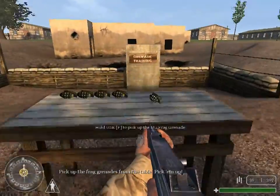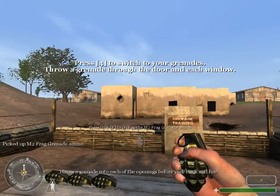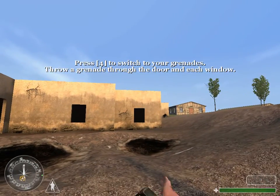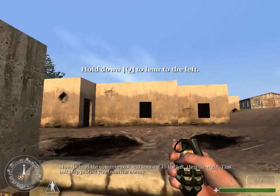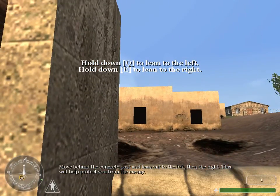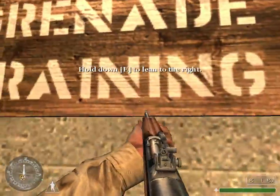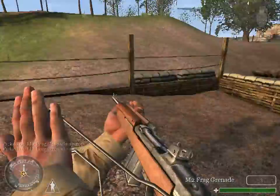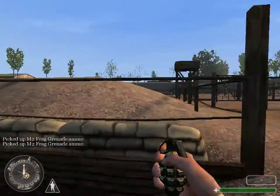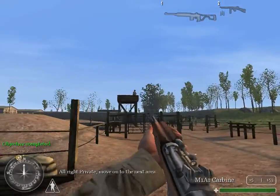Pick up the frag grenades from the table. Throw a grenade into each of the openings before you. Rock and fire! Move behind the concrete post and lean out to the left and then to the right. This will help protect you from the enemy. All right, Private. Move on to the next area.